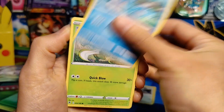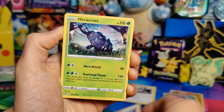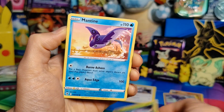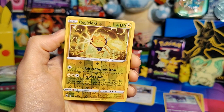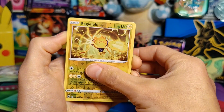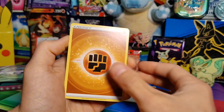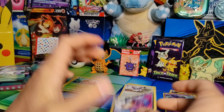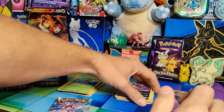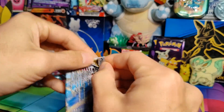Barboach, Scyther, Eevee, Heracross, Mantine, reverse holo Regieleki, rare Thievul — terrible pulls still. Azelf, Switch Cart, and Hisuian Overqwil. Man, this is pretty terrible today, really sucks.